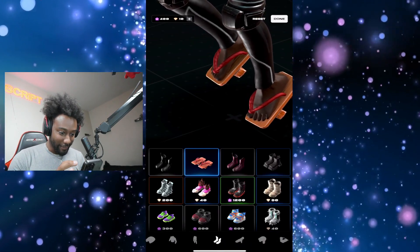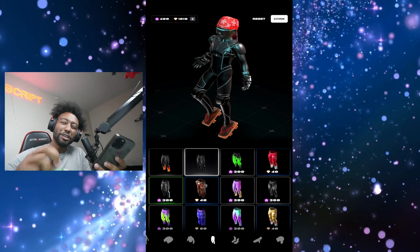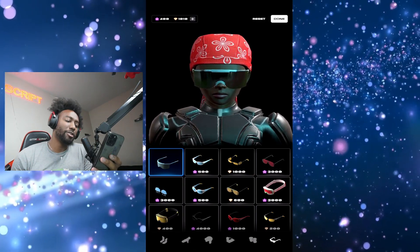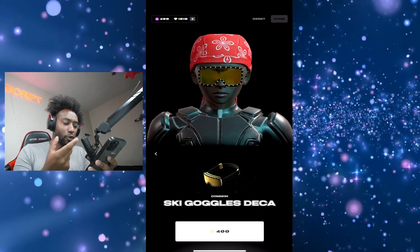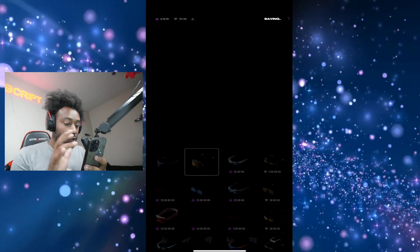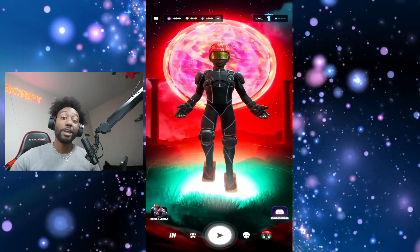Oh, that's crazy — we got the toes out, man. Now the shoes are pretty cool, we got the crocodiles out, but I do kind of want some shades. I just realized we don't have any shades — those are like simple, I want some cooler shades. So let's go with those ski goggle decas, we're going to get those, and boom! This is what we're rocking with right now. The outfit is kind of crazy — don't roast me in the comments — but you can really create any type of style or character you like.